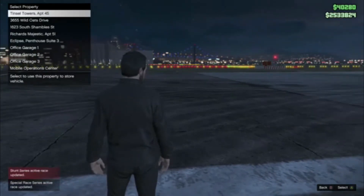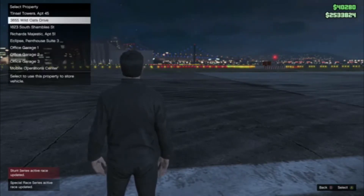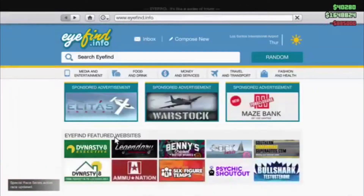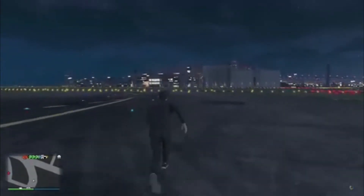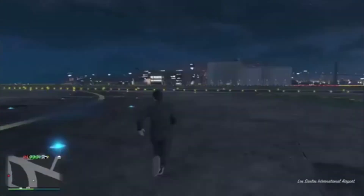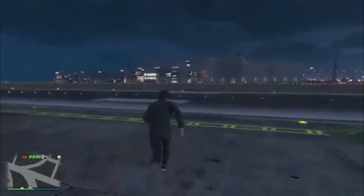So we now have 1.6 million because that cost 888,000. What we'll do is we will run down here because there's no vehicle over there. We could get a vehicle out and fly over there, but by the time we run over here, hopefully the vehicle should be here.